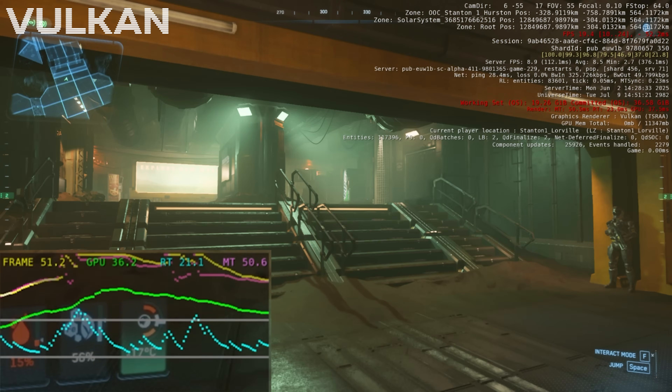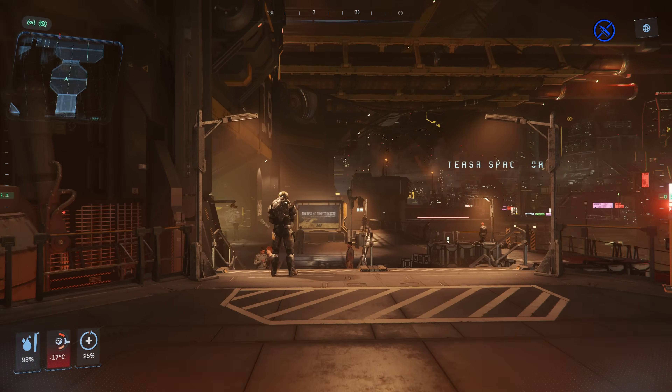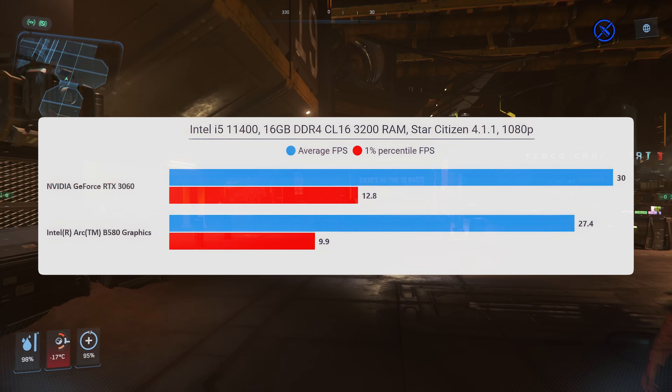Running this card with Vulkan on just eats up CPU resources — it's really heavy on the CPU. So Vulkan isn't really going to save it. The other thing to test is the minimum spec system or close to it, to look at the CPU overhead issue.